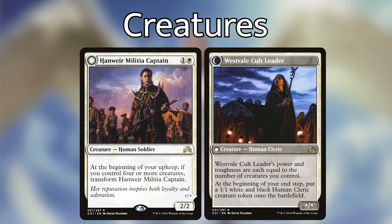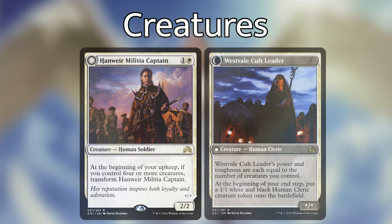Hanweir Militia Captain is one and a white for a 2/2. At the beginning of your upkeep, if you control four or more creatures, transform her — and she transforms into Westvale Cult Leader, a star/star whose power and toughness equal the number of creatures you control, and at the beginning of your end step creates a 1/1 white and black Human Cleric token. This is a nice cheap engine to get as many humans onto the battlefield as we can — those tokens will get pumped up later in the game.